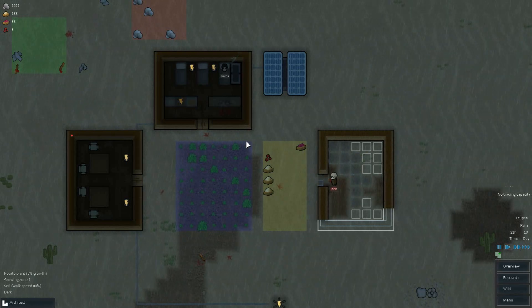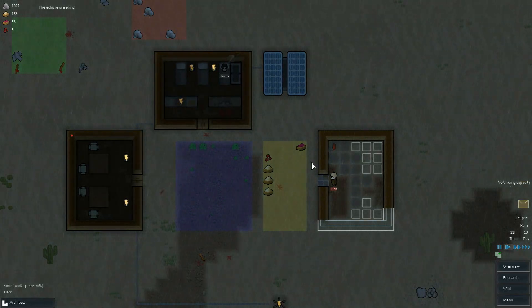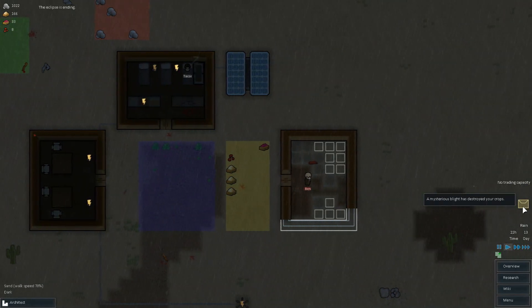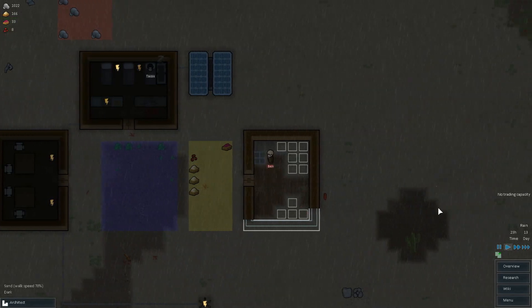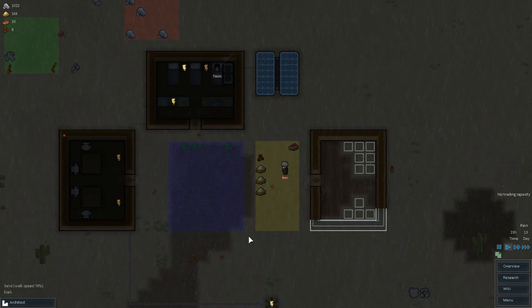As soon as the eclipse is done — which seems to have been going on forever — and also when the rain is done, we can hopefully get some power back. Maybe this geothermal thing is the way forward. Ben's on phase. Hotaru, we're very low on potatoes. A mysterious blight has destroyed our crops — oh shit, no wonder. But how many potatoes do we have in reserve? Oh we have a ton of potatoes — there's like 75 there, 75 there, another 16 there. That's more potatoes than I've ever seen in real life.